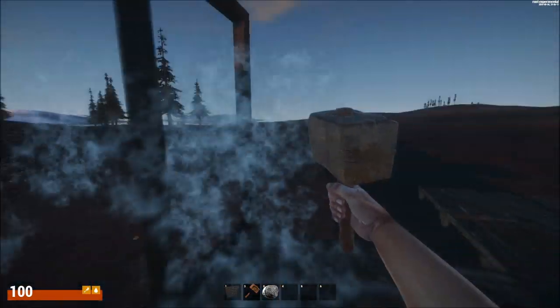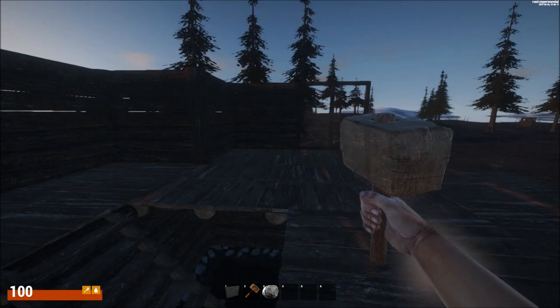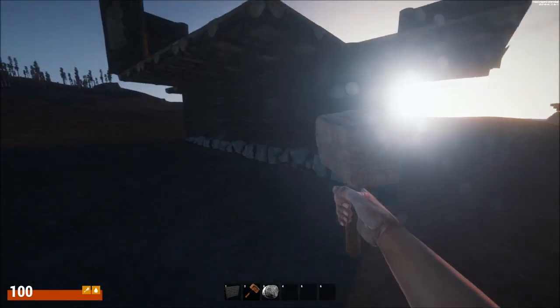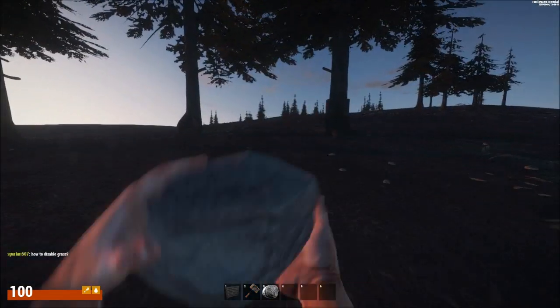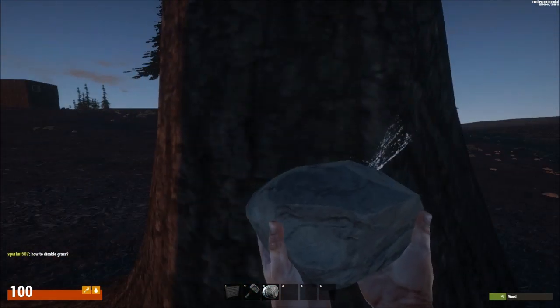Oh, I'm out of wood — crap. I'm going to get PK'd or something when I'm out here. That is the weirdest looking house — it's like jutting out on the sides. Okay, so you can use this to gather wood.